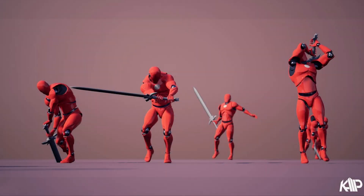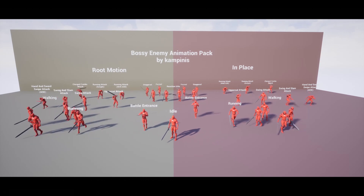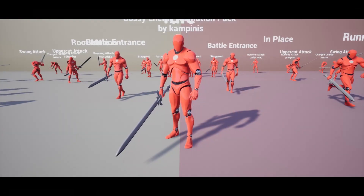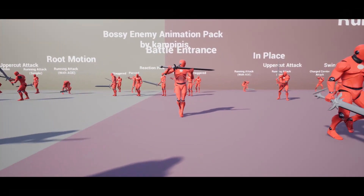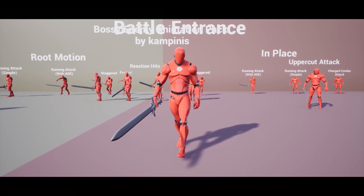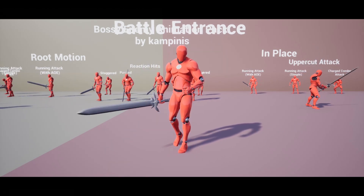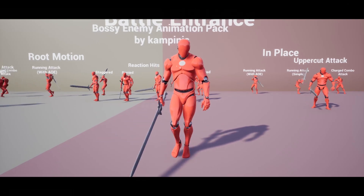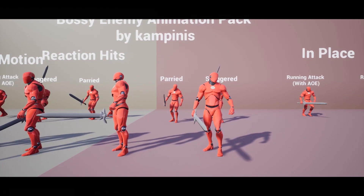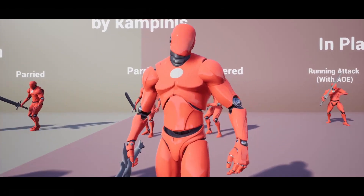Next up we've got the boss enemy animation pack. In this we don't actually have a mesh, but we have a lot of different animations mainly designed for a boss — though you can use them for anything, including your player character. We have seven attack animations, one staggered, one parried, one battle entrance, four reaction hits, four walking, one running, and one idle. These are both root motion and in-place, so you can use whichever you prefer.